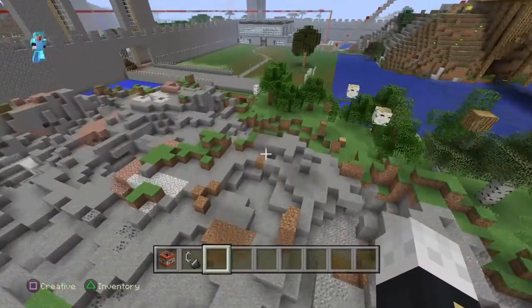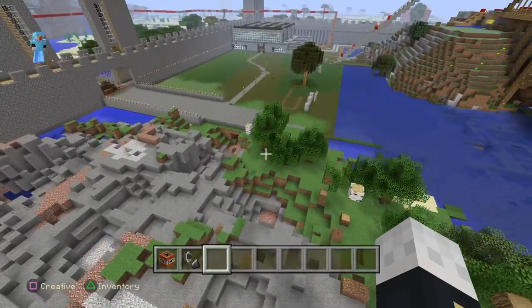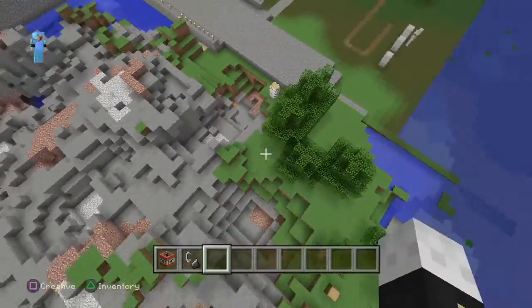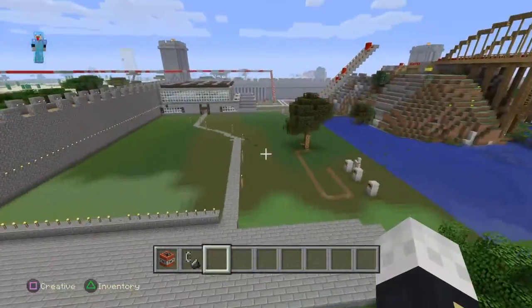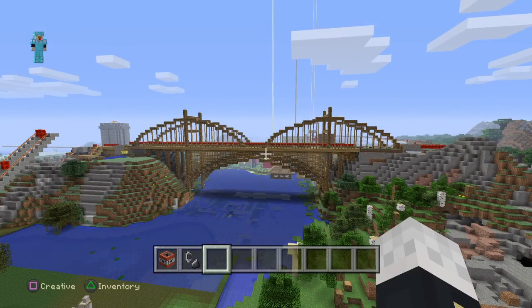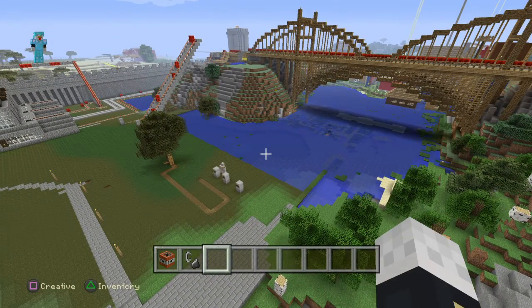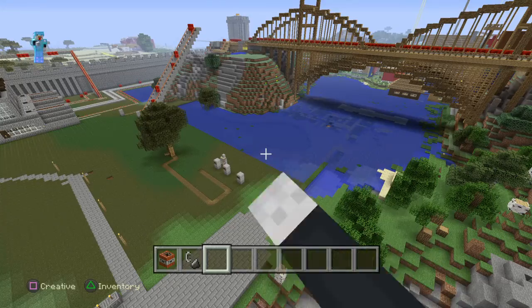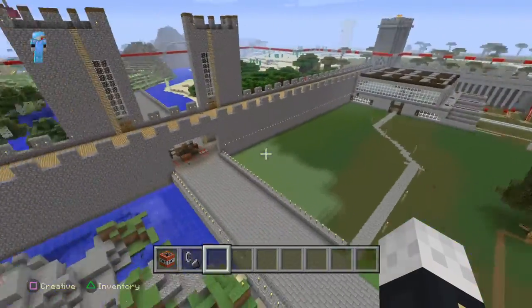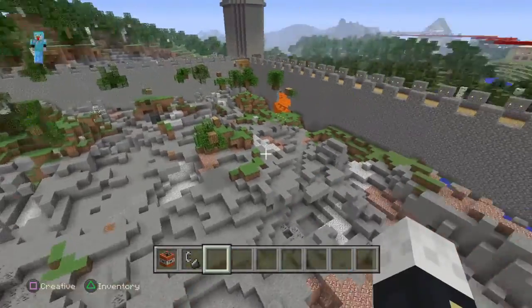Zombies can only spawn on certain block surfaces if your world is blocky like that. Also, put a couple of golems — not a big bunch filling up your world, just a couple, like three, four, five, or six will do.